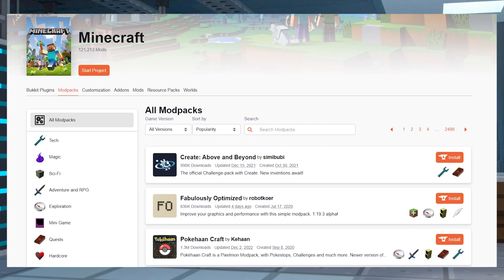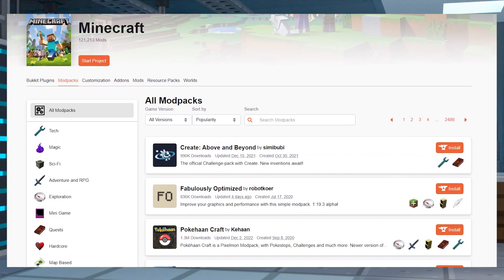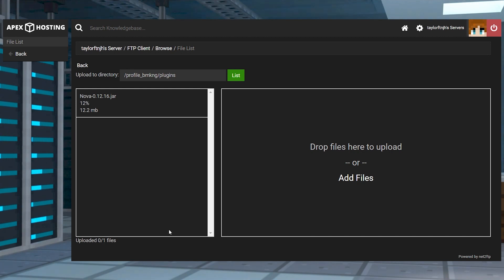Using mods on a Minecraft server can get confusing, and with them all needing to be downloaded on the client side as well, it can be kind of difficult for new players to join. Because of this, server owners could use plugins instead, which only require a server install. But what if you want the mod pack experience?